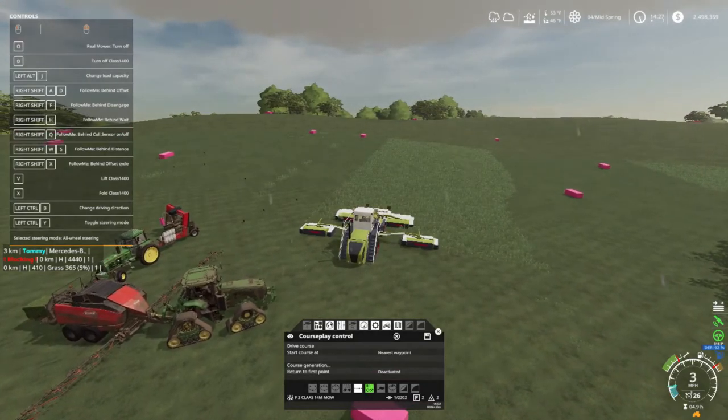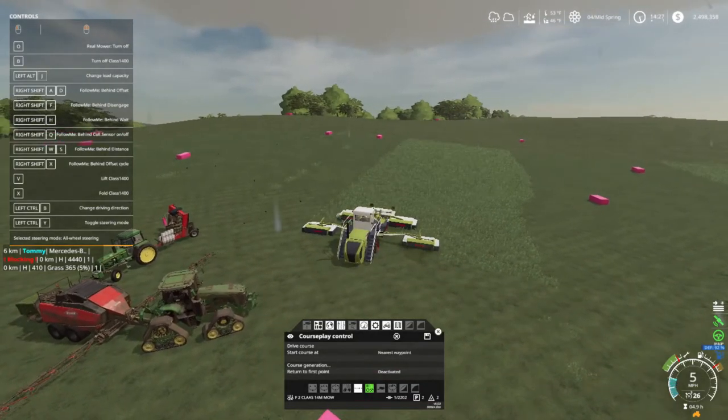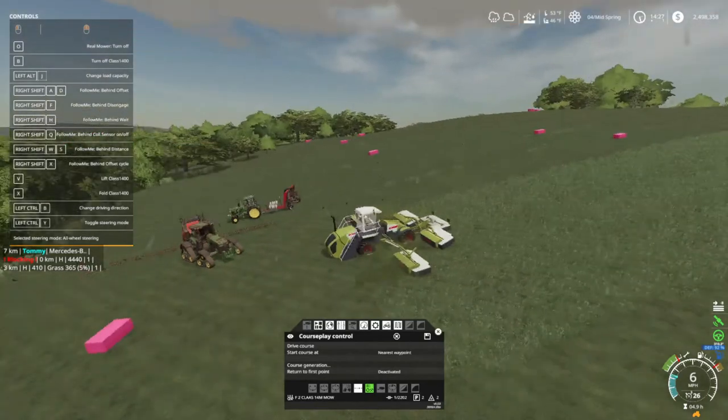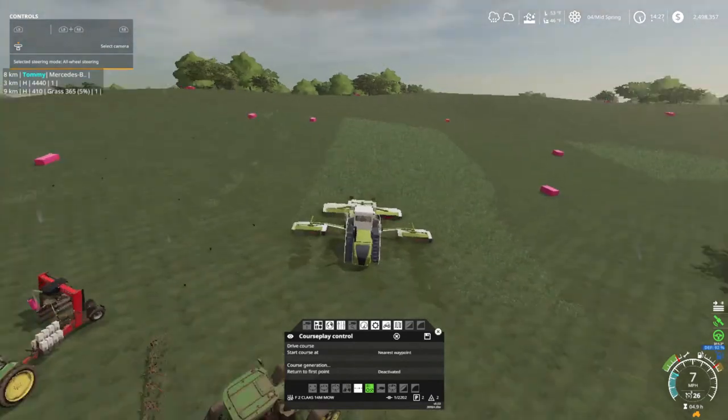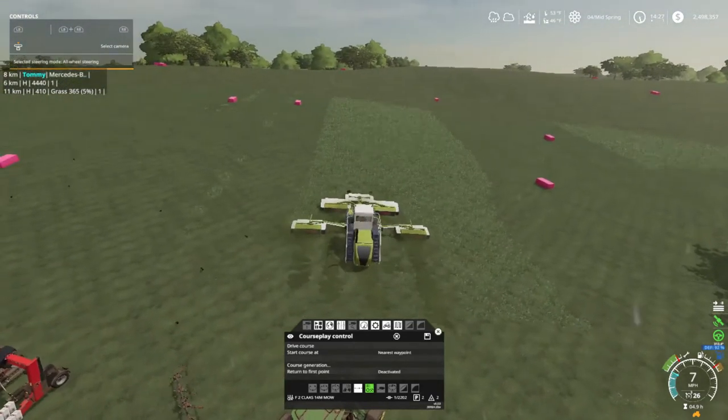Welcome back everybody to Farming Simulator 19, where we can get stuck in a grass field. Your host Mr. Blue, aka Tommy Miller. Folks, we got troubles.